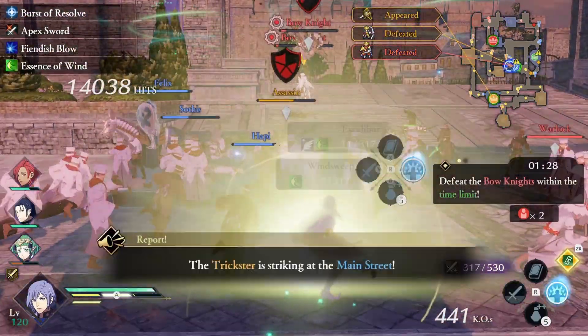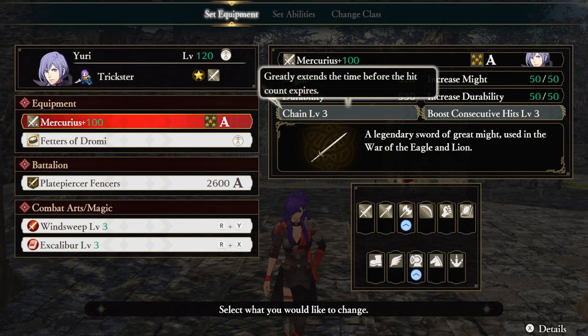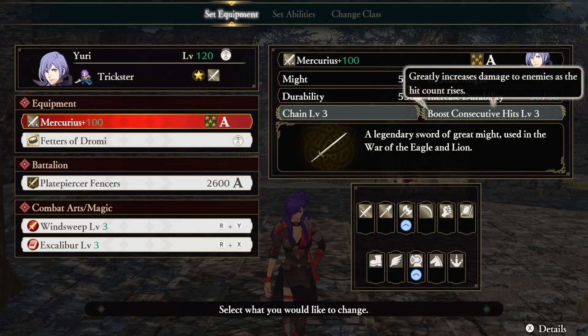Yuri's weapon might actually look familiar — this is the same weapon we used on Sylvain, because we need the exact same attributes: Chain level 3 and Boost Consecutive Hits level 3. Chain allows us to keep up our combo throughout the entire map, and Consecutive Hits allows us to boost our damage based on that combo.